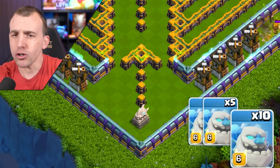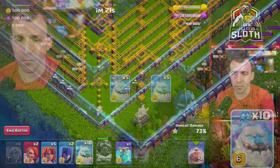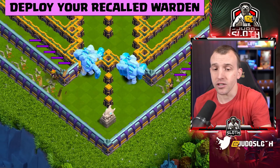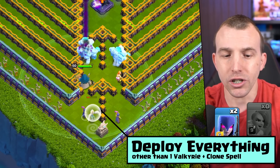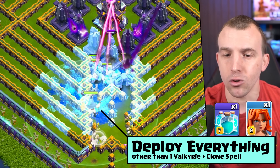Starting with the Ice Golems, you want to have roughly an even split either side of the arrows — around five Ice Golems to the left and five to the right. Then you can place the Recalled Warden, the Raged Valkyries, the two Witches, and four Valkyries, saving one alongside that Clone spell.